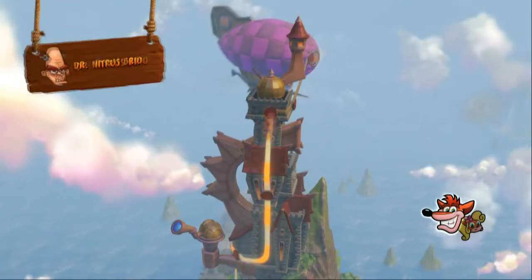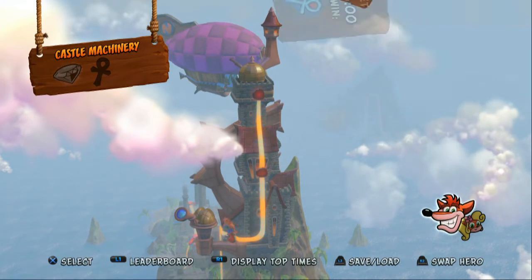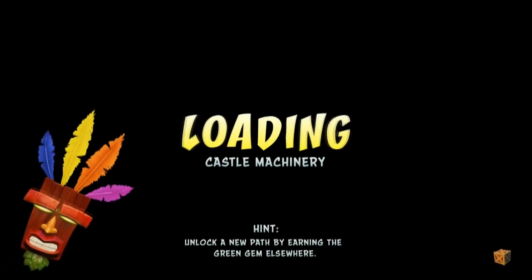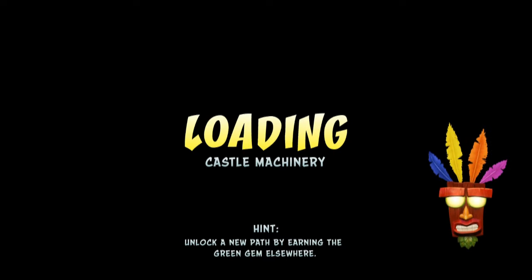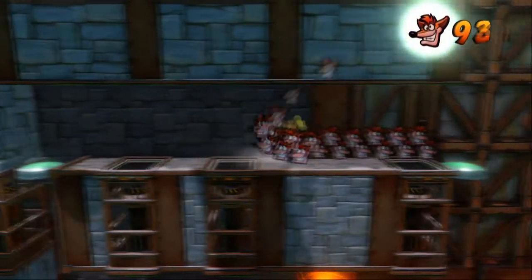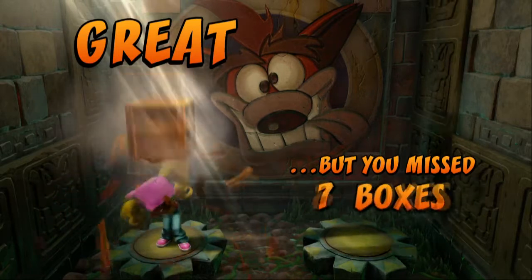Welcome back to more Crash Bandicoot: The Insane Trilogy. We just beat Dr. Nitrus Brio, went through castle machinery the cheap way — that's not what I want. I want to test something out: can we cheat the relic by doing the gem path? Lives aren't restocked... oh wait, they are restocked! 99 lives — boom, 99 plus a crap load is 99. That got us a trophy, which resets after saving the game.